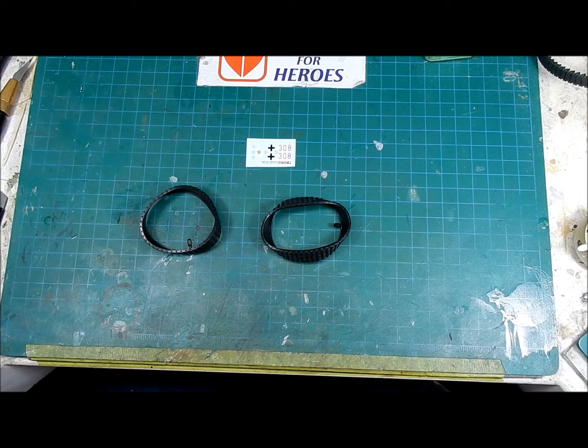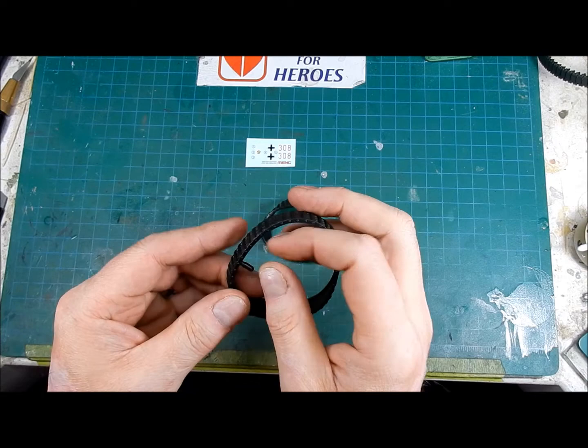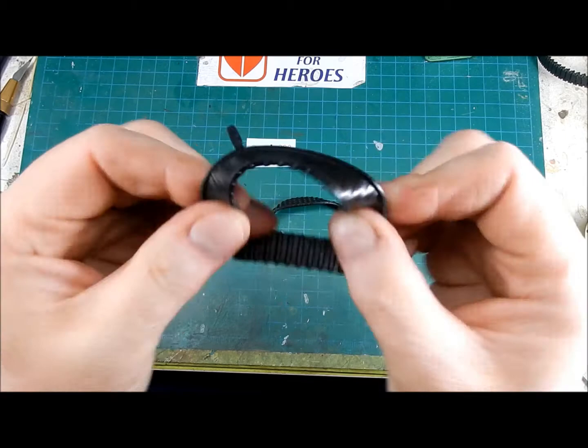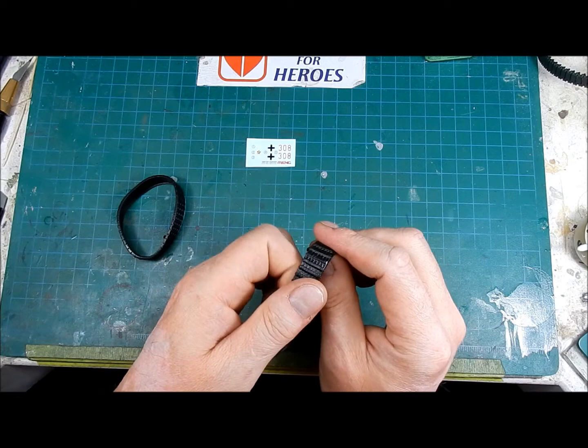These are the only other parts in the kit — the tracks, which are actually molded as one piece rubber band tracks. There are no attachments; you just have to cut off this little pour plug. There's virtually no detail on the inside, which is no big deal. The outside is kind of sort of Panther-ish. You get two of those. They feel kind of rubbery and sticky — I don't know how well paint's going to stick to it.